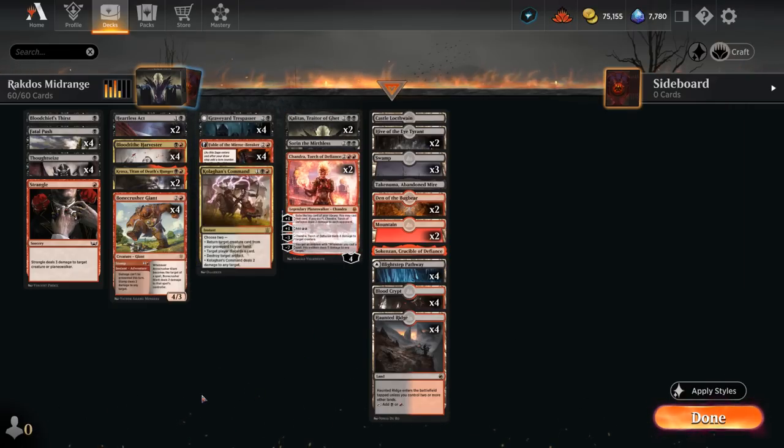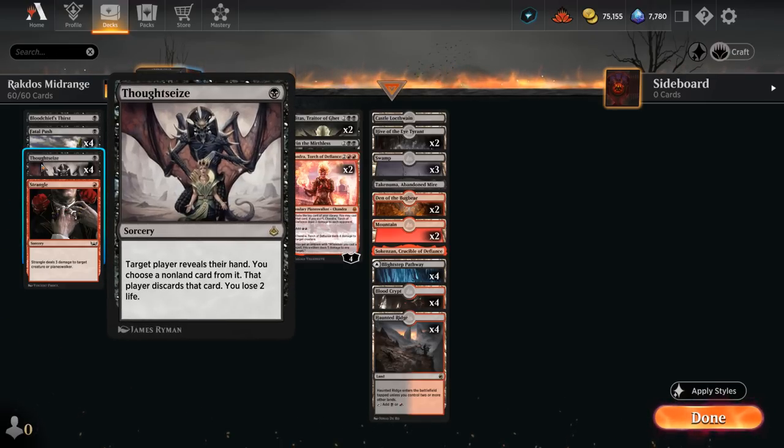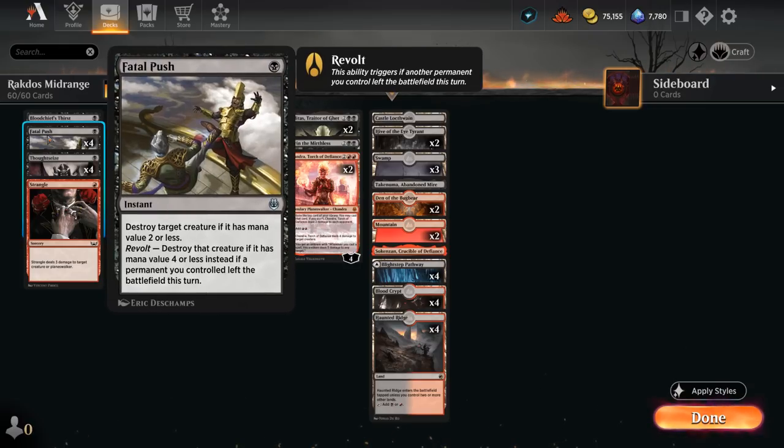A midrange deck needs access to some cheap interaction. Thoughtseize gives us one-mana hand disruption. We've got Fatal Push as the premier removal spell at one mana — it can pretty easily enable revolt to kill larger creatures, thanks to the many treasure tokens and blood tokens in the deck.